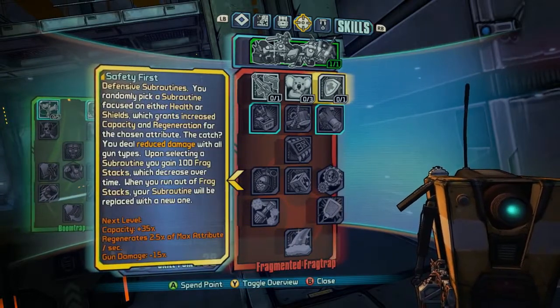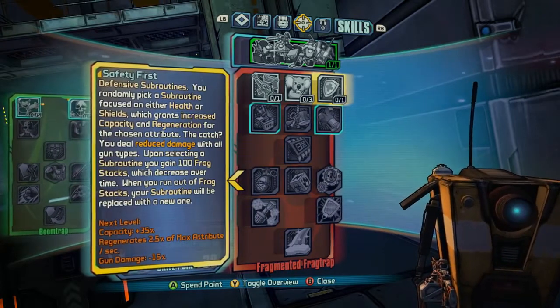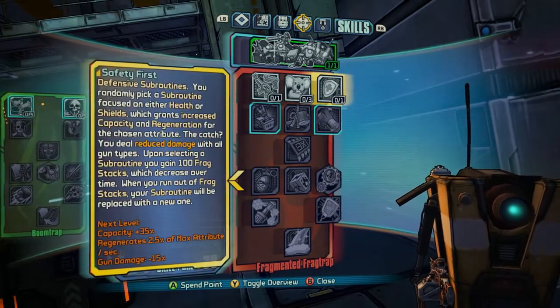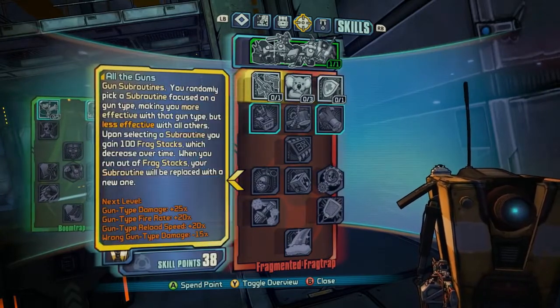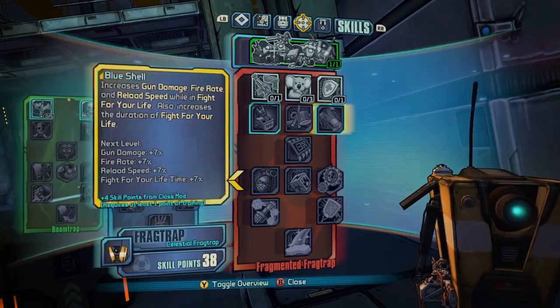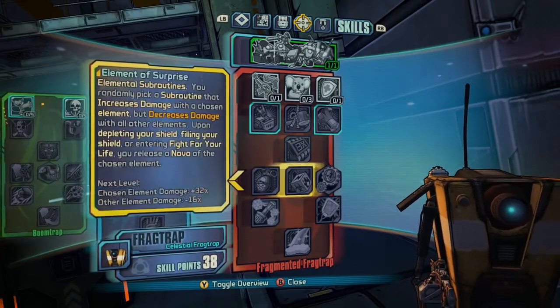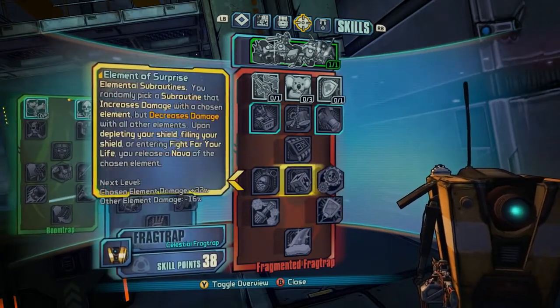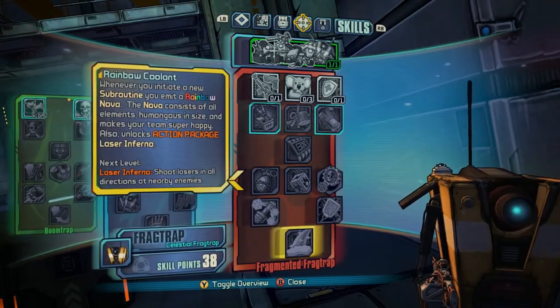Fragmented Frag Trap is probably my favorite skill tree. I like to use it when I play as Claptrap because it forces me to change weapons more often. This one has weapon subroutines — you can choose the Assault Rifle subroutine, melee subroutine, or shields — and it's going to cycle through these subroutines. Whenever you see the message come up on screen, you're going to want to switch to that type of weapon because you're going to become a lot more powerful using it.